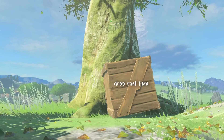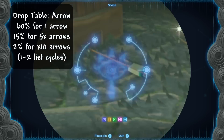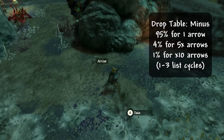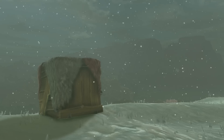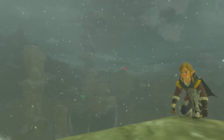Now for drop rates — most wooden boxes on the surface use the drop table 'arrow.' In the depths, many boxes have the drop table 'minus,' which is why so many boxes drop single arrows. There are also miscellaneous drop tables like Secret Base, used for Yiga camps in the depths, and some region-related drop tables like Tabantha and Gerudo. And that wraps up all of the fusible wooden objects.